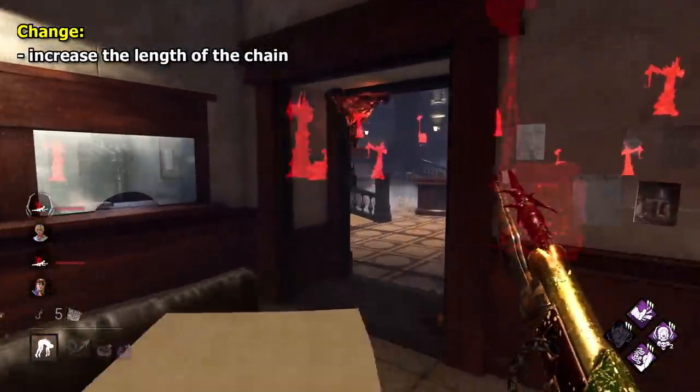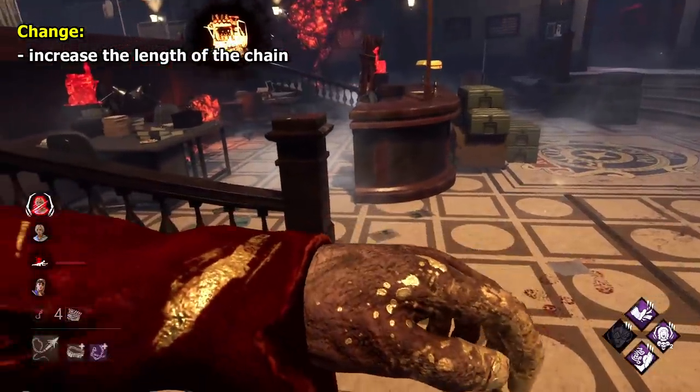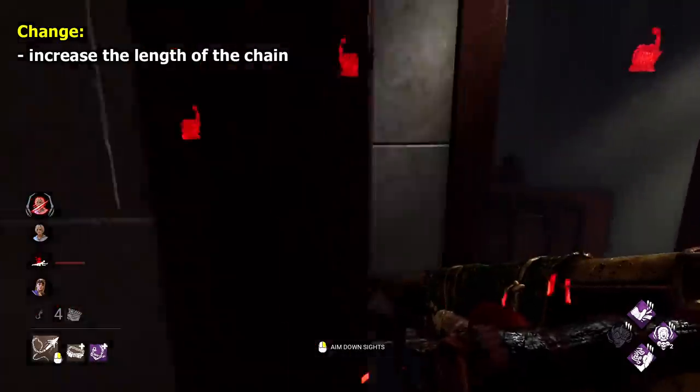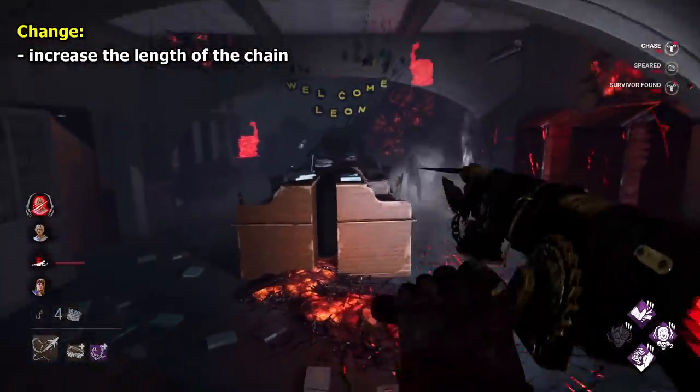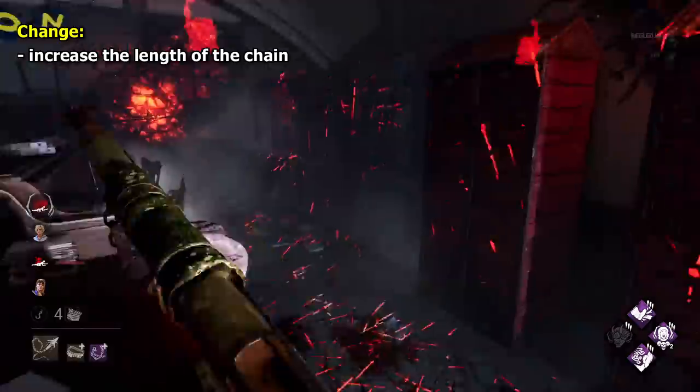For Deathslinger, I'd like to see a small increase to his chain length. Currently it fires a maximum of 18 metres — I think that could be bumped to 24 metres. Given its drop off and the ability to break the chain, I think this would be fine, while still rewarding a skilful long shot.